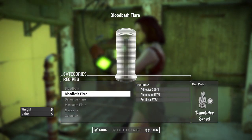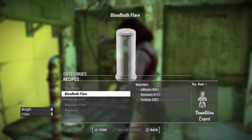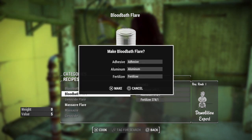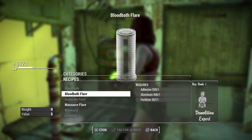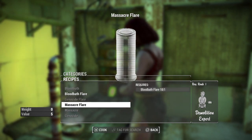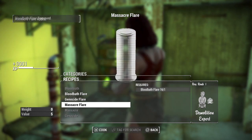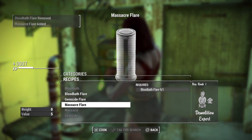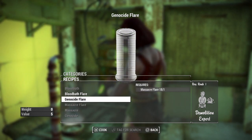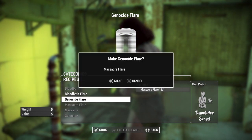The Bloodbath Flare takes adhesive, aluminum, and fertilizer. Craft a bunch of these. In order to craft the Massacre one, you need a Bloodbath one, so we'll craft a bunch of these. And in order to craft the Genocide one, you need the Massacre one, so we're going to craft a bunch of these.